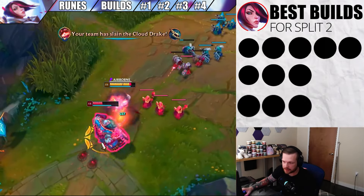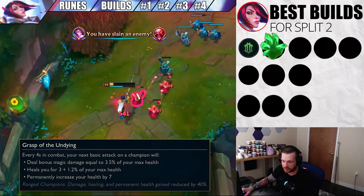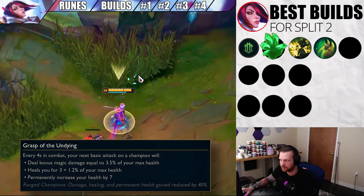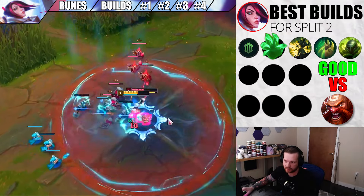First and foremost, I want to jump right into the runes, because runes is such a commonly asked question in the comments and on stream. Grasp is what we're going to start with. This is an introductory rune for Fiora — something you take when you're trying to learn Fiora, or if you're playing into uncomfortable matchups. Personally, I only use Grasp into Gragas. I think Gragas is a tough lane, and Grasp helps me sustain and survive it. Grasp should be taken if you need to survive the lane or it's a very unfavorable matchup and you feel like you're going to lose the lane.